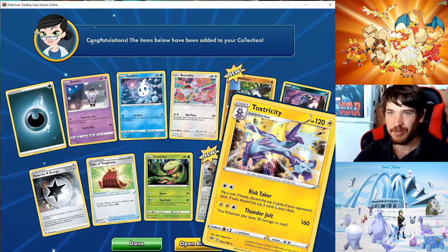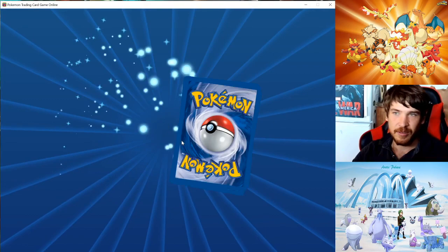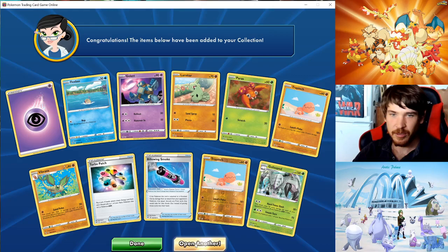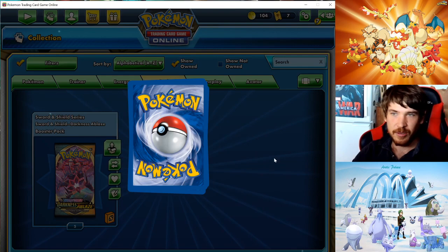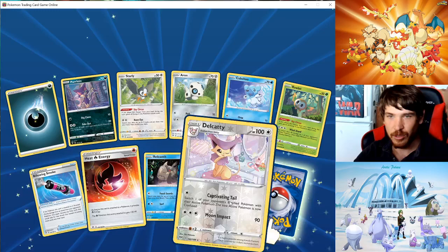Toxtricity — do I have that one already? Yeah, I got a different version. Another blowing smoke — that's nice. Close one. Always use more energies. Another blowing smoke, and a Wigglytuff.